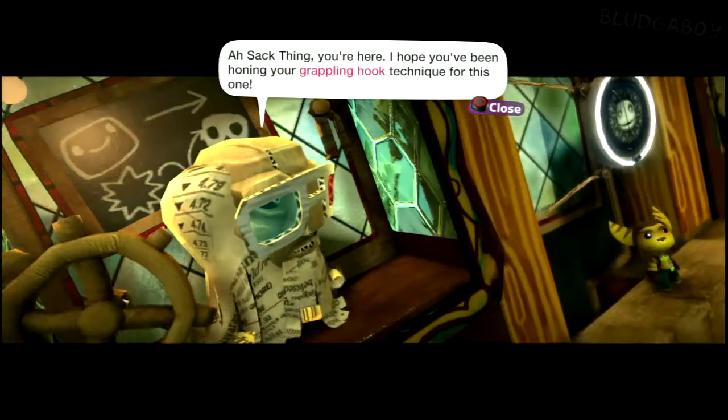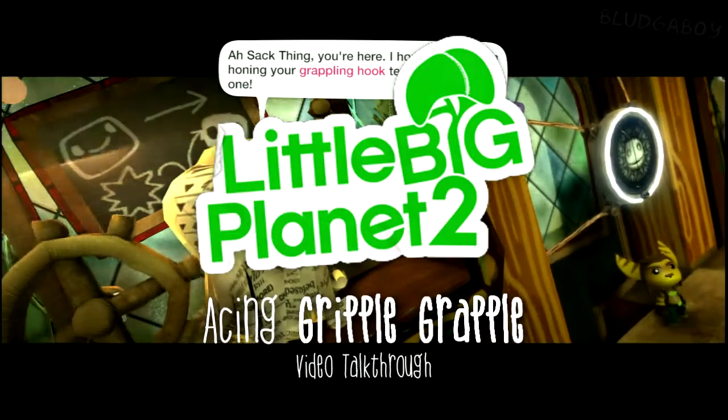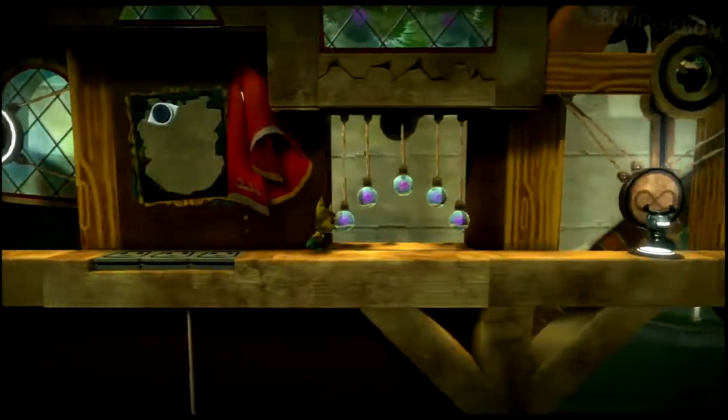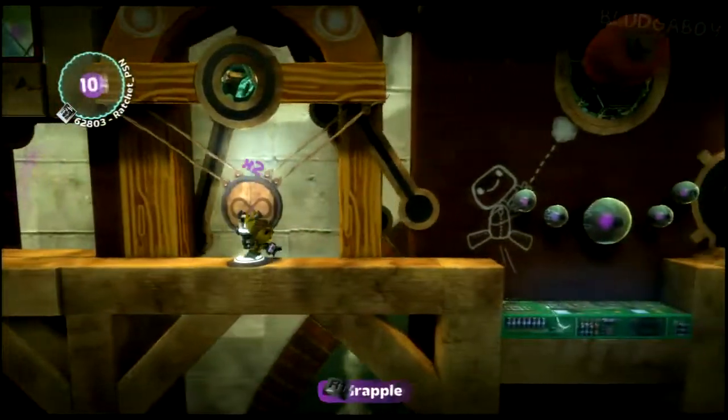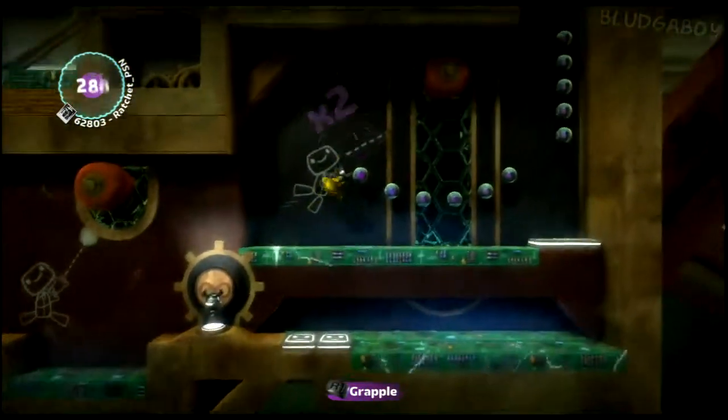Alright guys, welcome to another LittleBigPlanet 2 video talk-through. This is how to ace Gripple Grapple, the third level of the story and of Da Vinci's Hideout. The sticker for the race day — don't worry about it, it doesn't make any difference to how easy this level is to ace.